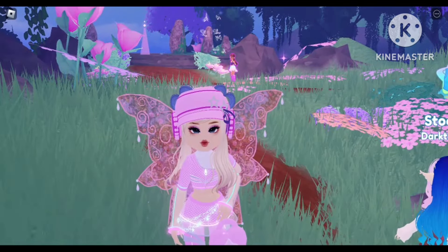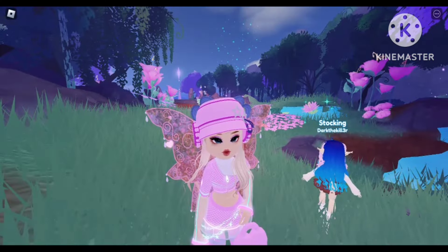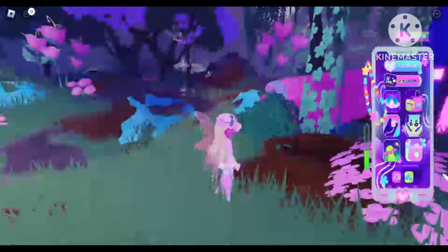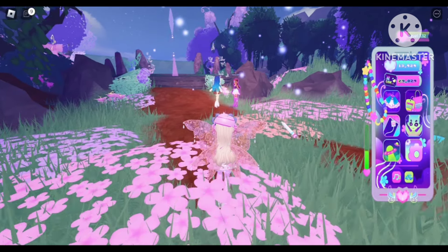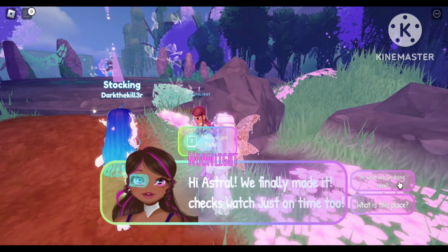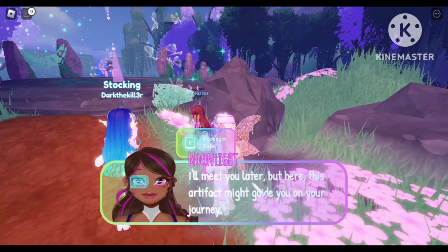Once you go to your travel map you will see Celestia and you have to travel there. You will spawn right here in front of this door, then you have to walk straight to Moonlight over here and talk to her. She says: 'Hi Astro, we finally made it, just on time. I got a notification from my power board that something sinister was lurking here.' I'm going to skip this dialogue because I don't like to read much.